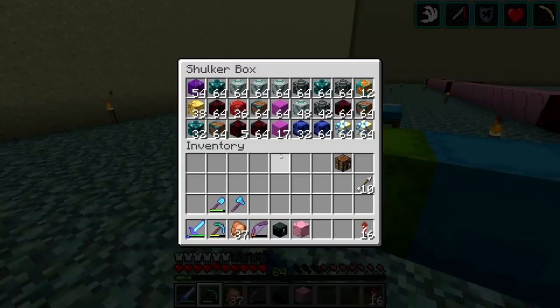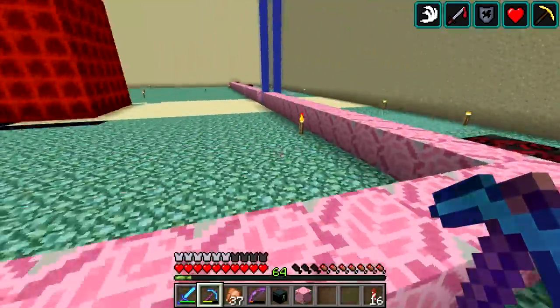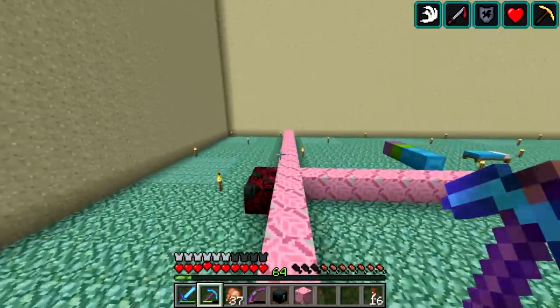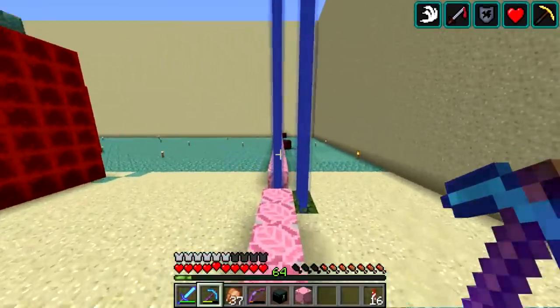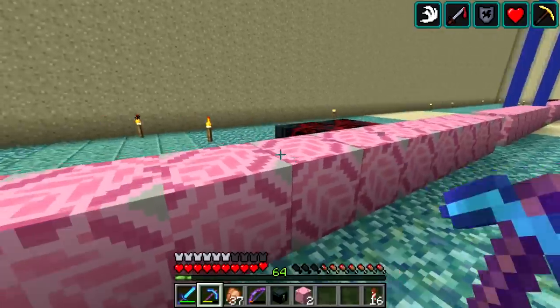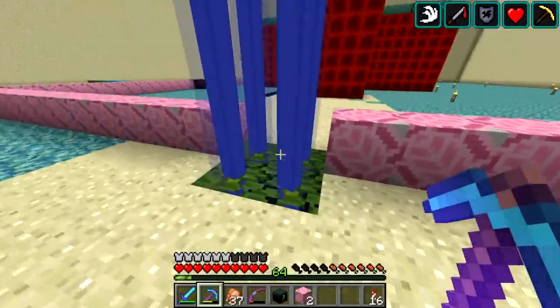We have a little bit of overflow here, and quite a bit of overflow right here in case we need some extra blocks. I've also started to put down a pattern to try to figure out exactly how this is all going to lay out. I know what pattern I'm going to use — I've actually selected that beforehand.